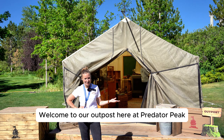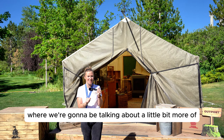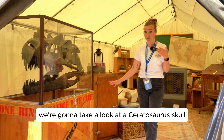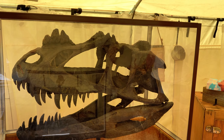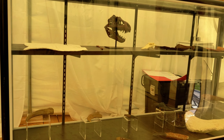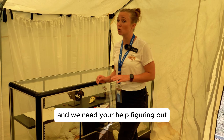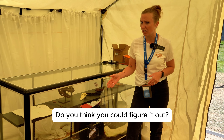Welcome to our outpost here at Predator Peak, the second to last outpost, where we're going to be talking about the scarier dinosaurs. Come on into the outpost. We're going to take a look at a Ceratosaurus skull and a few of the different teeth and bones that our carnivores have to offer. Over here, we found some claw marks outside of our tent, and we need your help figuring out which one of these carnivores could have made these marks. Do you think you could figure it out?